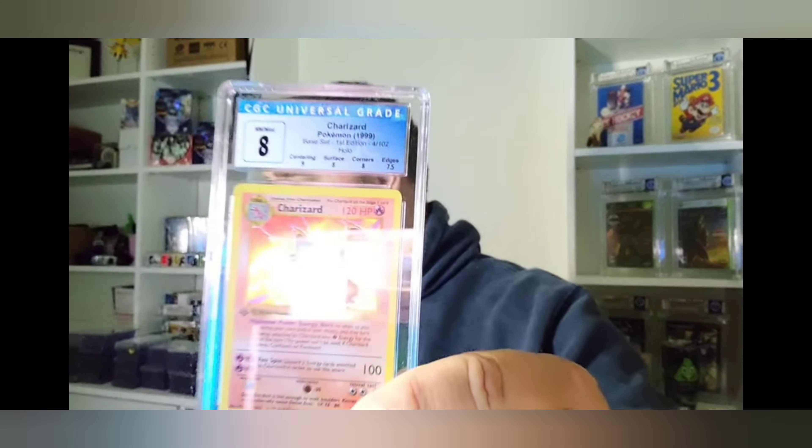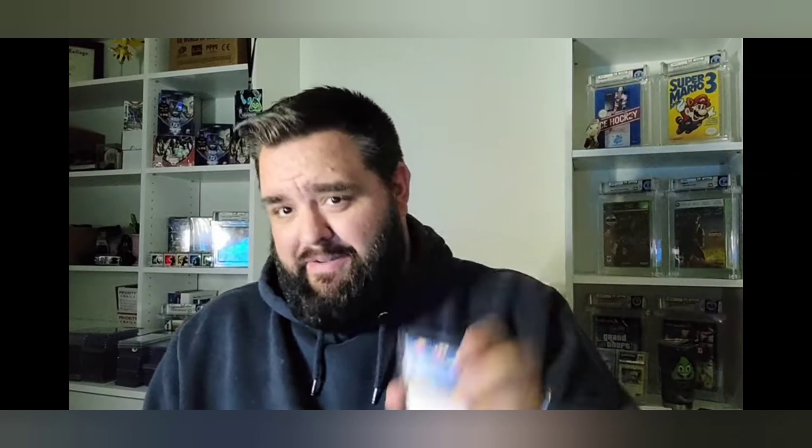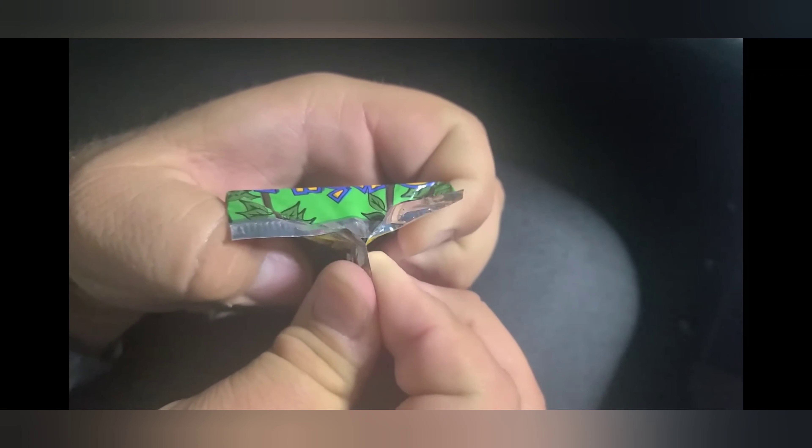Let's just see what we got — I'm not gonna look, I'll show you guys first where we're at. That's freaking dope. I haven't looked at the subgrades because they're really small through the camera, but let's go — CGC 8. I nailed it on the head. Centering — I guessed 9, it got a 9. Corners — I guessed 8, it got an 8. Surface — 8, got an 8. Edges — I guessed 7, it got a 7.5. I was only 0.5 off on my estimated subgrades.